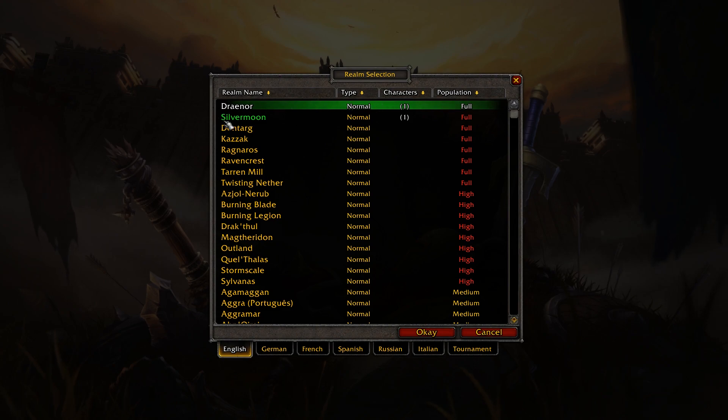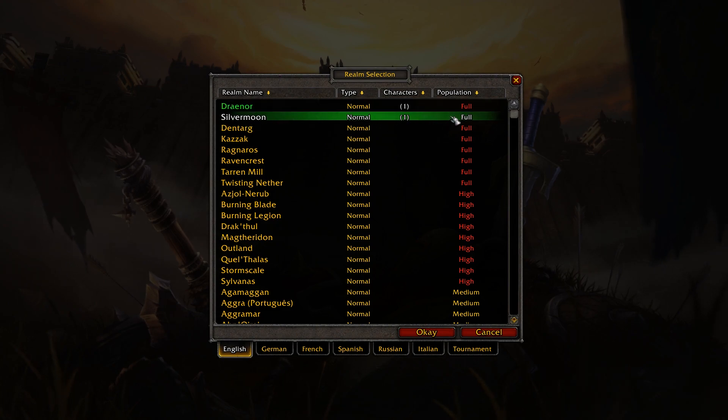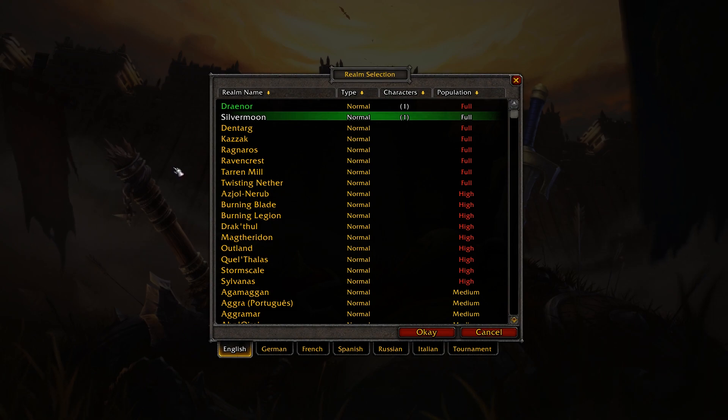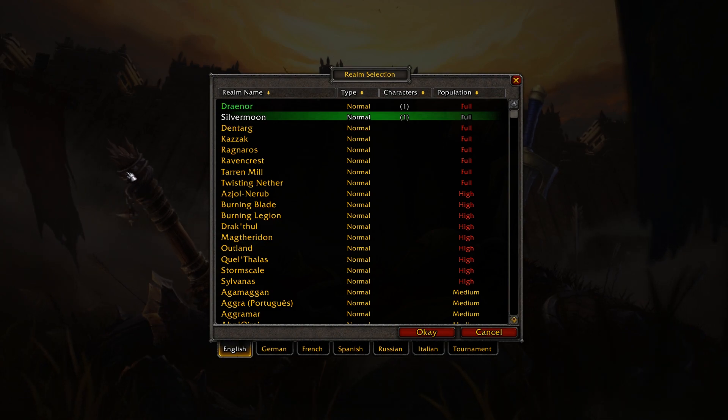And there's Silvermoon, which is of course for Alliance. Those are the two best servers you can possibly pick. The realms like Ragnaros, Ravencrest, Terranomel, or Twisting Nether are pretty old and good realms too, but they're slowly dying. Draenor and Silvermoon are still active and you can play with a lot of players and make a guild. So that's the best option in my opinion.